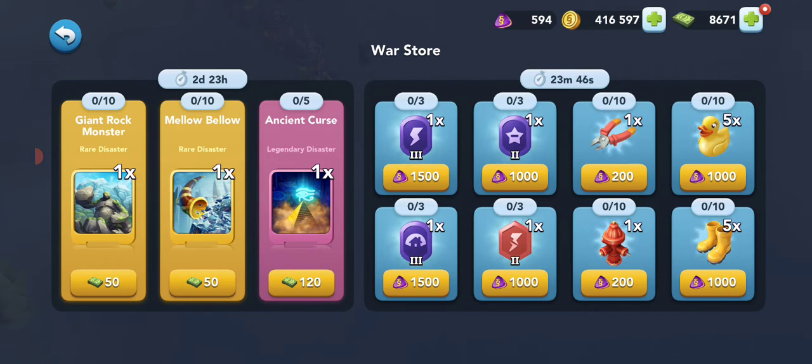I wasn't getting hit a lot the first war. The second war I was getting hit quite a bit but was too busy working on the COM guide. I highly recommend, for those trying to unlock the VU Pass, that you use your energy pumps and jackpots and try to get hit by the opposing team as much as possible so you can repair and get cheap war items. You can even taunt them with a message.